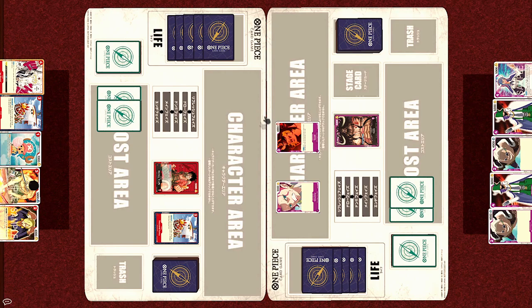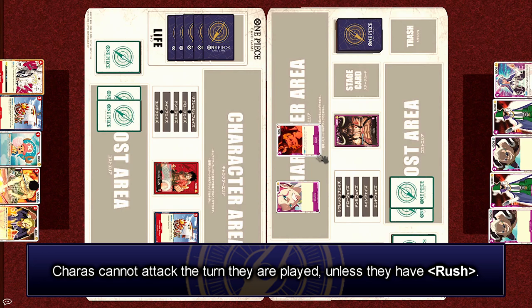As the cost for these powerful effects, they effectively slow down their Dawn accumulation. Now since it's the second turn, the Animal Kingdom Pirates can attack. However, just like Digimon, characters cannot attack the turn they are played unless they have a keyword ability like Rush, so Sasaki is unable to attack.